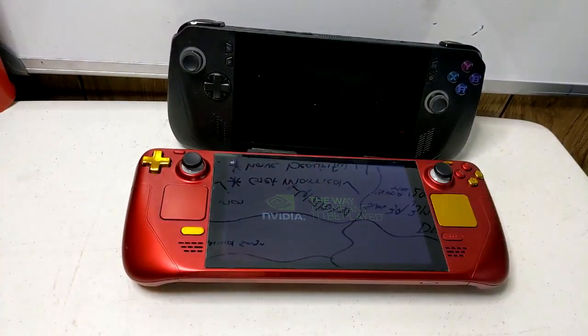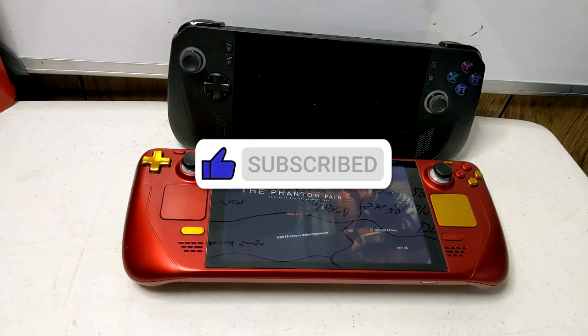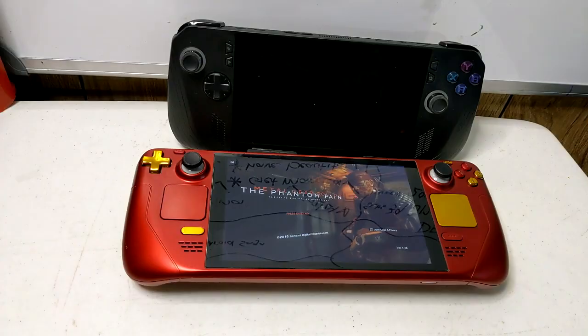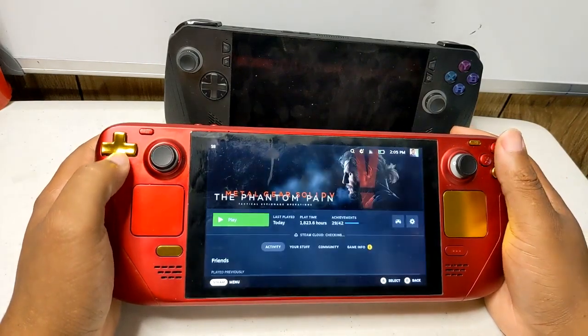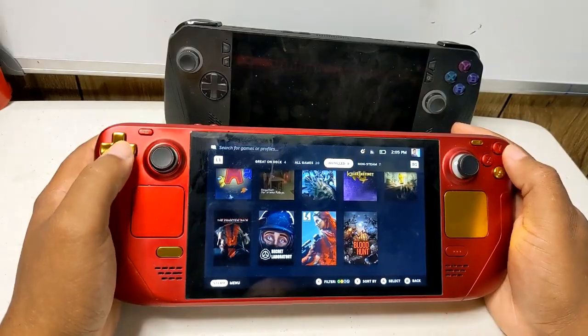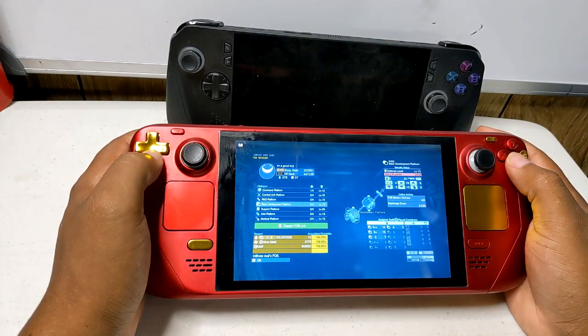A new Steam Deck client update was released yesterday with solid improvements for game recording. We can now configure how long the instant clip duration is, while the default duration has been increased to 20 seconds. There is also a fix for native Linux games possibly running in the wrong runtime, and a case where Wi-Fi power management settings could fail to apply at startup. The Steam Deck client update was released on November 12, 2024.